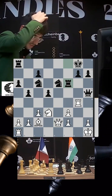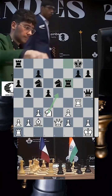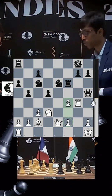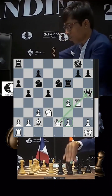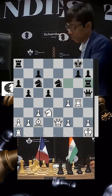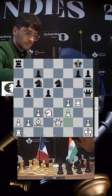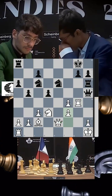White controls the e5 square, but black's trumps are clearly visible — the pawns on f2 and f4 are weak, and Pragnananda's queen is menacingly positioned. Look at these two queens staring each other down. Prague threatens mate in one on h2 — very tricky! Pawn to f3 defends, protecting both the rook and the h2 pawn.